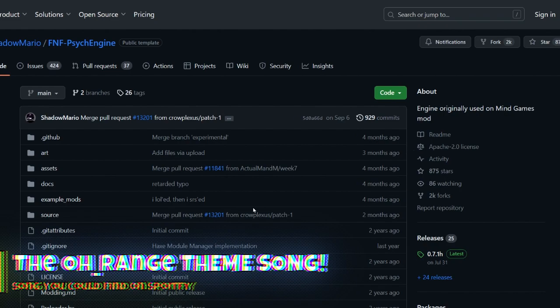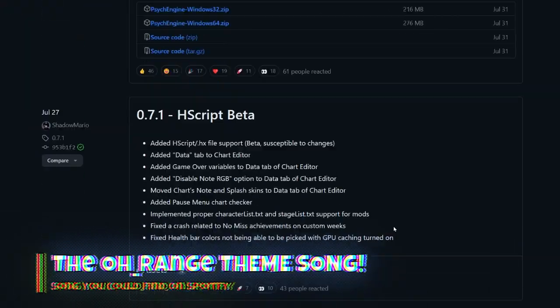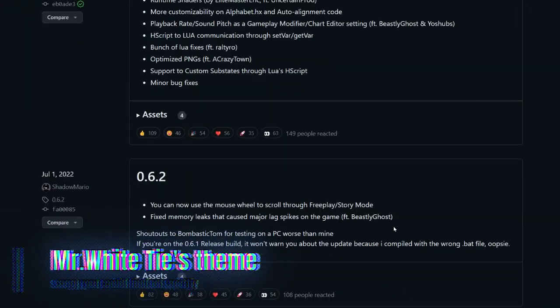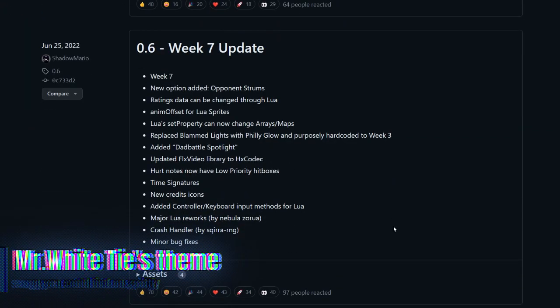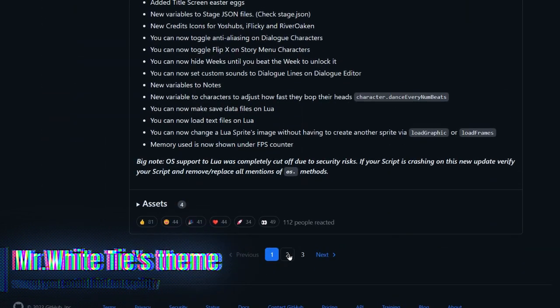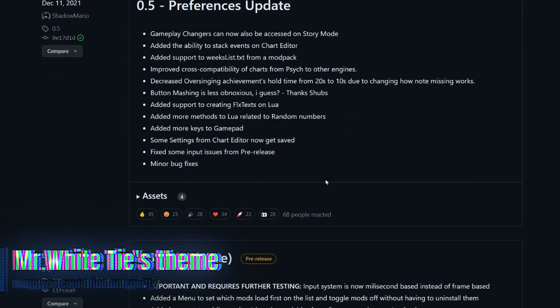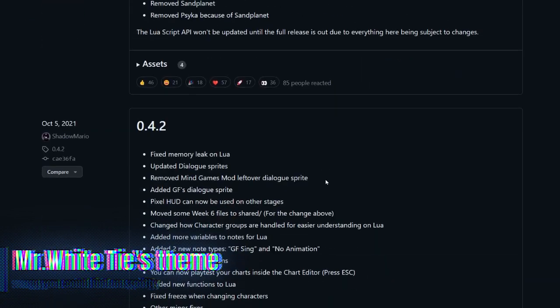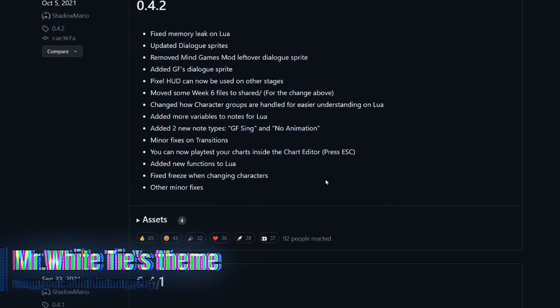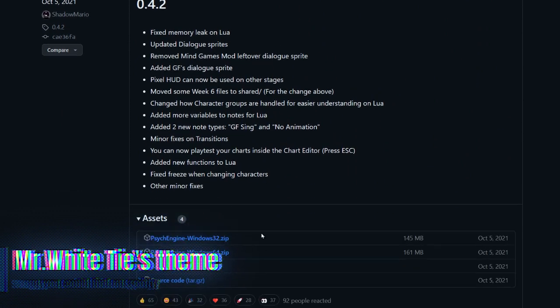So go on the GitHub version of the game, go on releases and try and find an older version. Just go on the second page and download the 0.4.2 version.